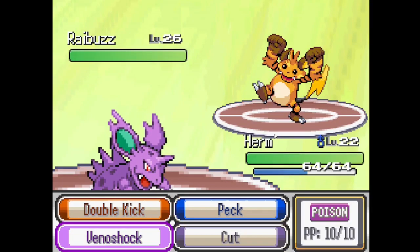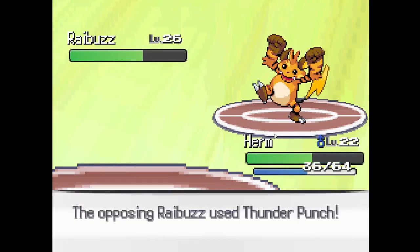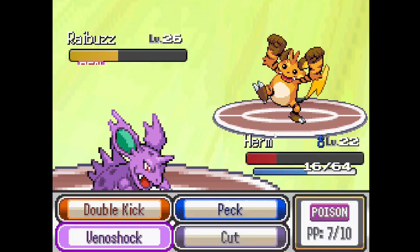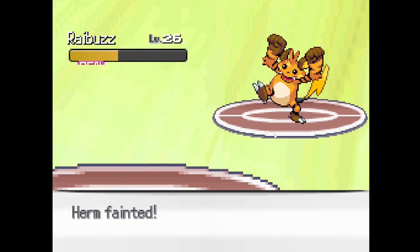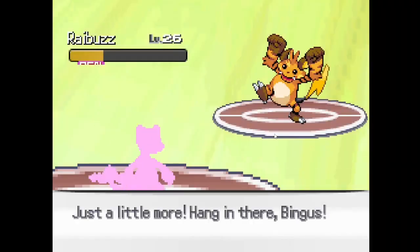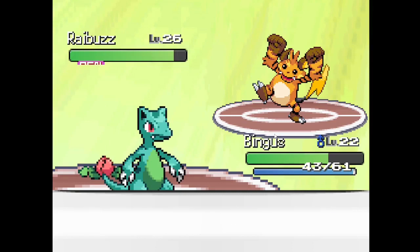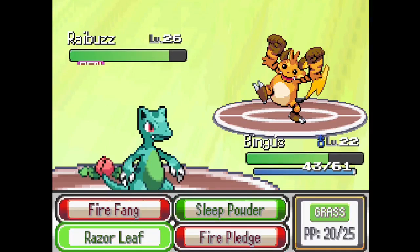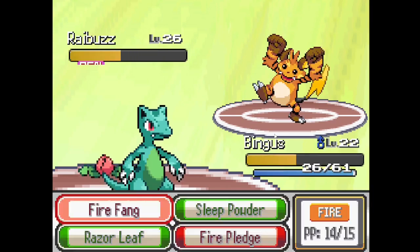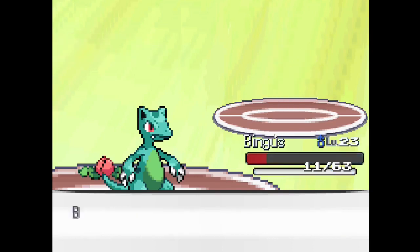Okay, for this one I'm going to have to Venom Shock. Hopefully you poison — I really hope it's going to poison. It did poison — good. Okay, now that he's poisoned, it'll be a lot easier for anything else to take him out. Let's go for Bingus. Come on, Bingus. Sleep powder's not going to work because he's already affected by something. Let's go for Fire Fang — just do as much damage as I can. Poison killed it. Okay, easy.